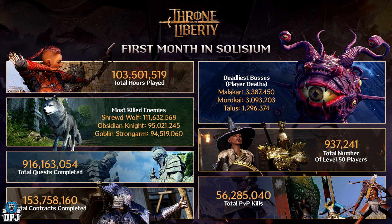153 million total contracts completed — I've done my fair share of those for sure. Looking at player deaths to bosses: Malachi over 3 million deaths, Morokai over 3 million deaths, and Talos over 1.2 million deaths. We also have 937,000 level 50 players — that's wild to me considering how many millions of players are in the game.